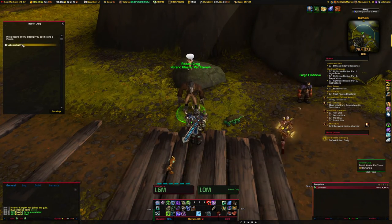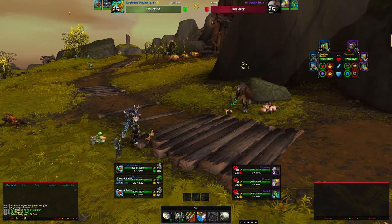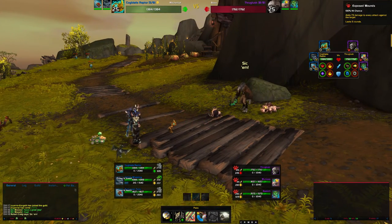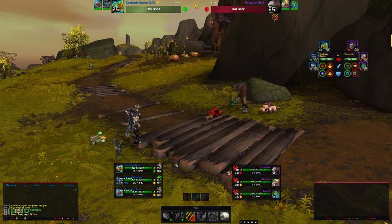The Cogblade Raptor is going to take care of this fight for us. We're going to open with Exposing Wounds and then batter until this first pet is dead. It's plain and simple — he's a cakewalk.